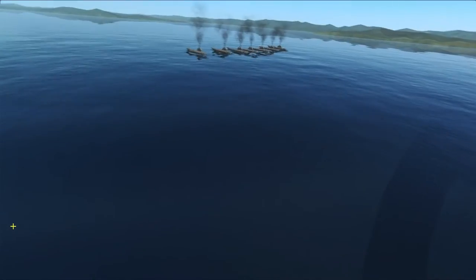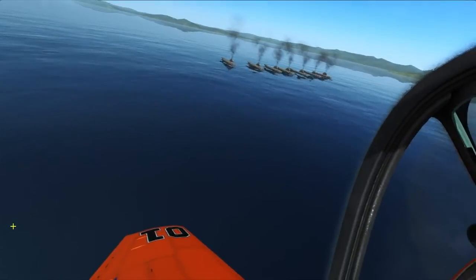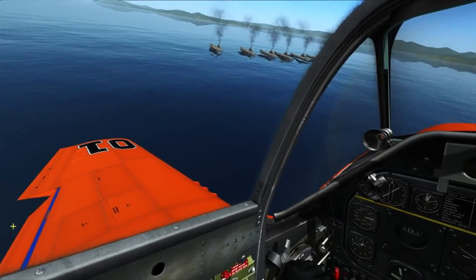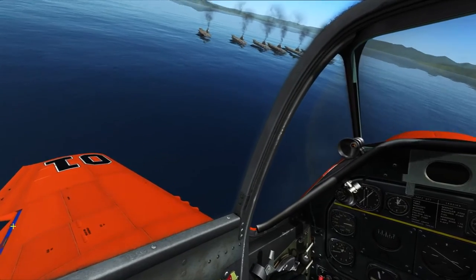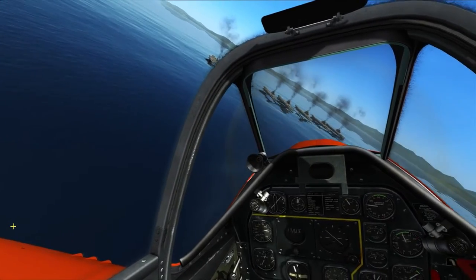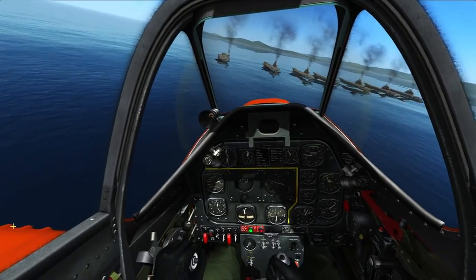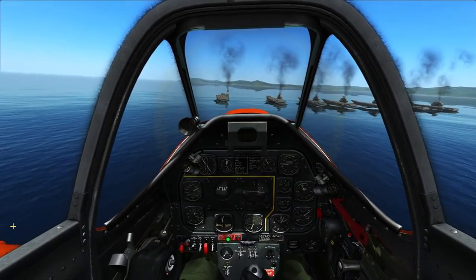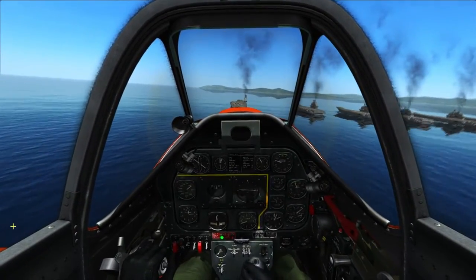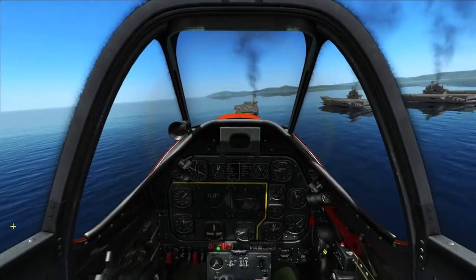We're now on the base leg with our flaps out. We're going to bring our gear down now and bring flaps down to full — 50 degrees. We've got the carrier in front of us. We're going to make a relatively low approach to the carrier and maintain about 110 miles an hour on the way in. Then just before we touch down, we're going to take the power off, glide in, and pitch up like we did last time until we three-point it or even land on the tail wheel.